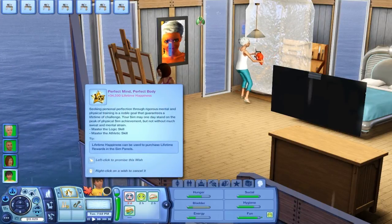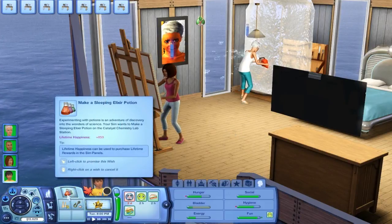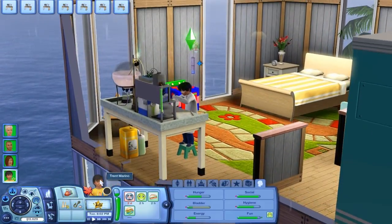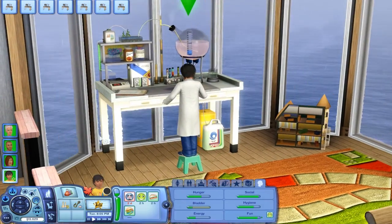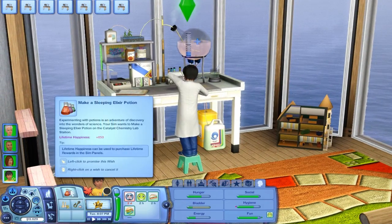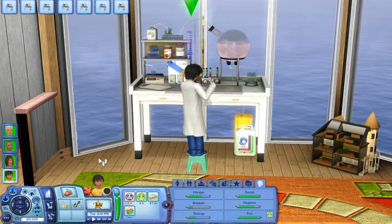What's this? 'Perfect mind, perfect body' — master the logic, master the athletic. I'll have him do that. Because if he's gonna be the one exploring, he's gonna need a full athletic skill or a really good one. He's already leveling up the logic, so that's perfect. And that's a good lifetime wish for someone who can't have a career.